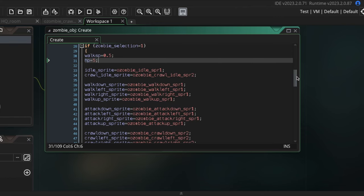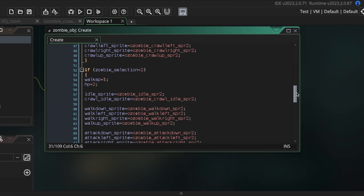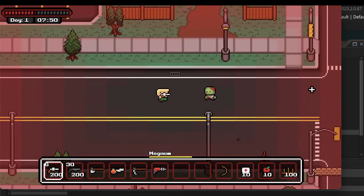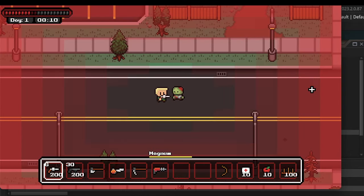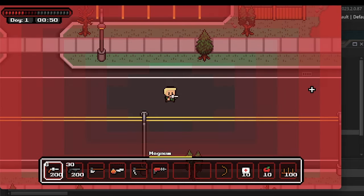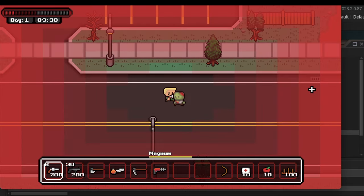For now I made the bald zombies fast but weak, and the other two zombies have the same speed and health. Before, they would just attack you relentlessly with no pause. Now they pause, and for each zombie I can edit how long they pause for, but as of now they all just attack at the same speed.